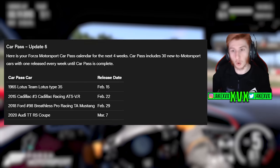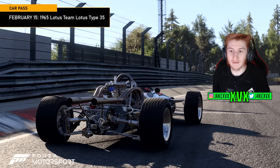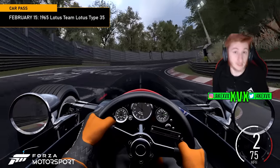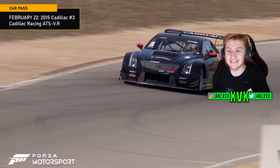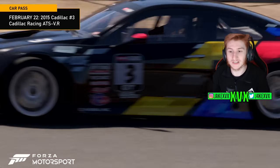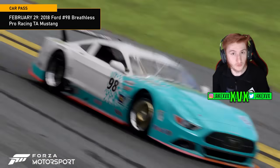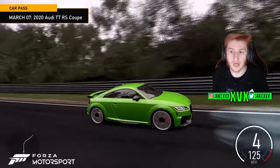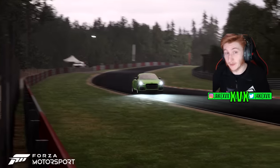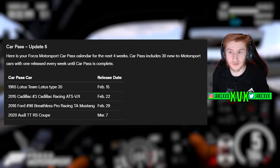The Car Pass has four more new cars, again available in consecutive weeks. Week one: the 1965 Lotus Team Lotus Type 35. Week two: the 2015 Cadillac Racing ATS VR number three. Week three: the 2018 Ford number 98 Breathless Pro Racing TA Mustang. Week four: the 2020 Audi TT RS Coupe. We have a rough idea of upcoming Car Pass cars from leaks found a few weeks ago, and we'll touch on that more towards the end.